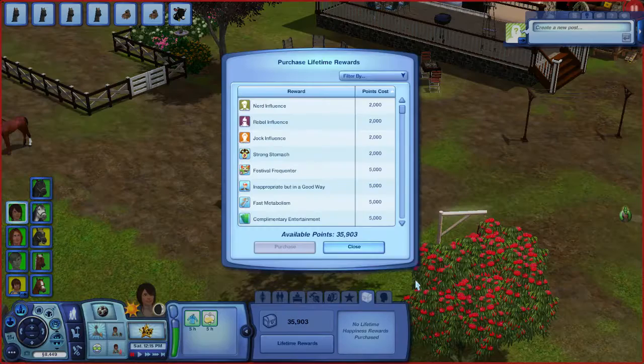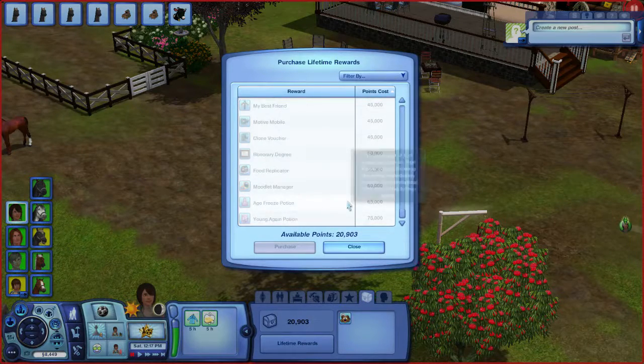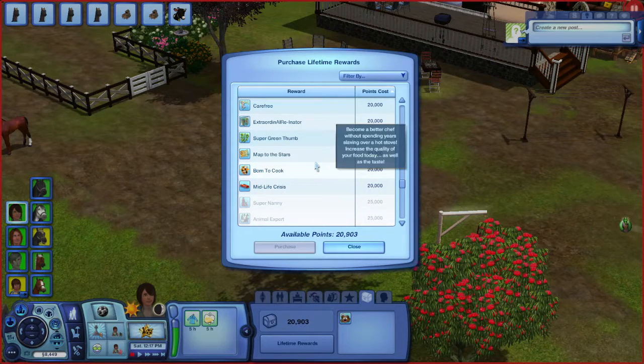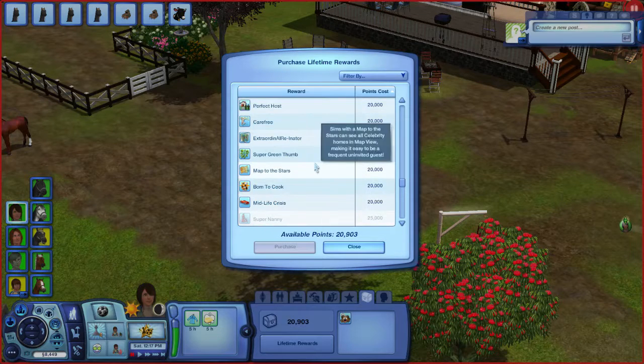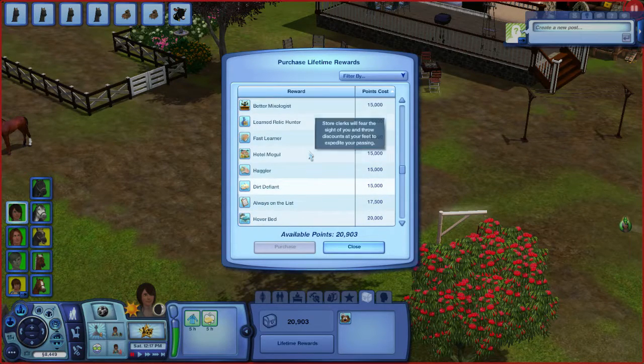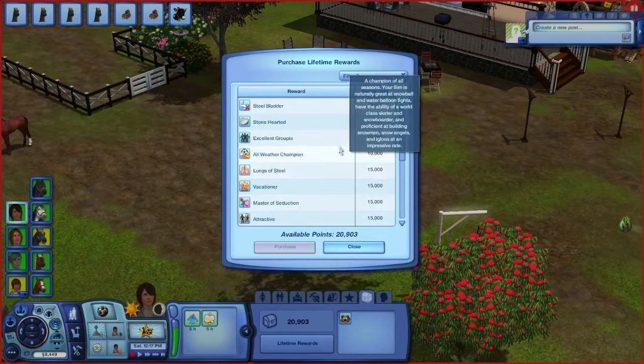Let's see if I can get her some too — same things, because this really is all about the horses. She's definitely dedicated herself to making things work here on the farm. Midlife Crisis? No. Born to Cook? Fast Learner might help. No Bills Ever — no, that makes it too easy. With a Champion? Oh wait — I see. Immunity to Cold? There we go. Immunity to Heat too? Yeah. We'll make it so she can be outside and comfortable.